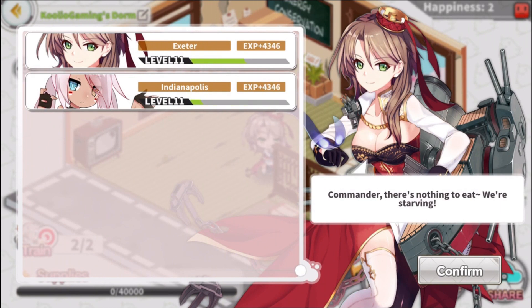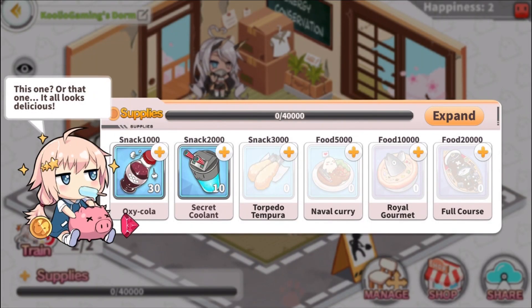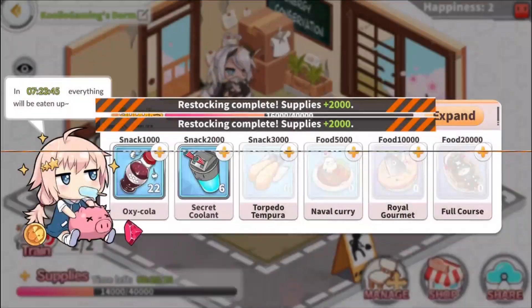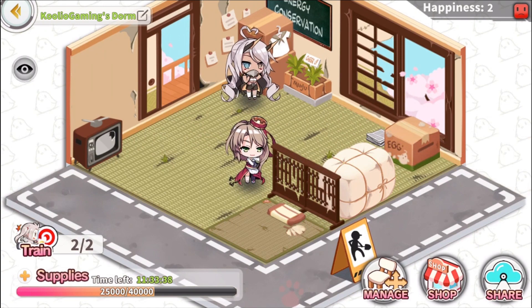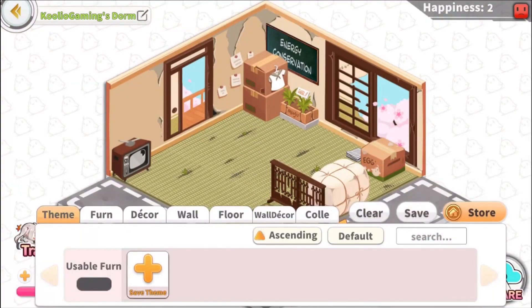There's a lot to this game and a lot of content. Two of my characters, Indianapolis and Exeter, just got to level 11 because they ate all the supplies or snacks I gave them. She's asking for more food. If I hit 'give food' I can use — I think you can just buy them, though I'm not sure if they refresh daily — you can restock your food for your waifus so they can hang out in their house. Over time they'll use those supplies to train up those characters.